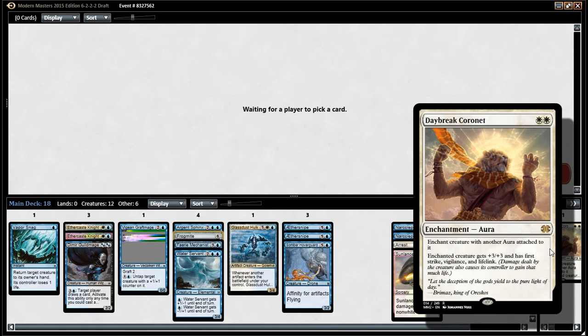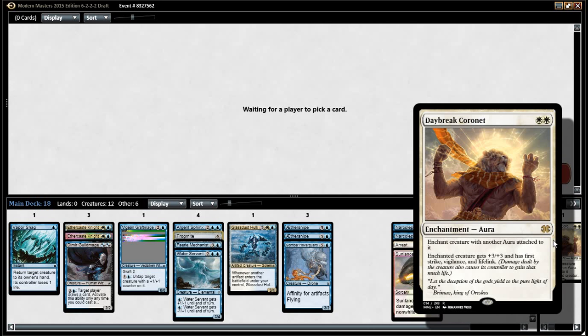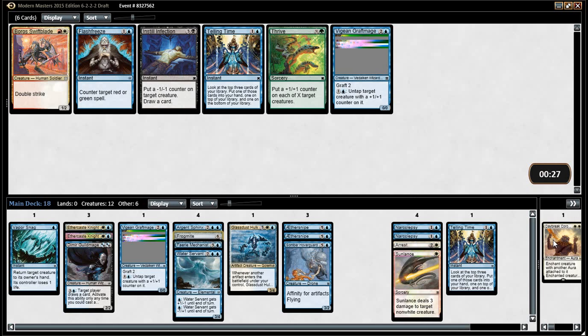In the decks it goes in in Modern it's — why is it Brimaz flavor text now? It's the best card in — I suppose Theros was Enchantment themed. Like you could bestow onto something and then Daybreak Coronet. I don't care why this card's so good — it's just hyper-efficient. Like, as far as auras go. I really wanted to draft the blue-green Thrummingbird deck.